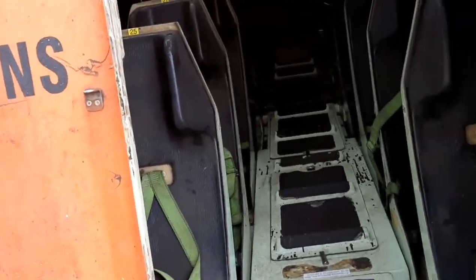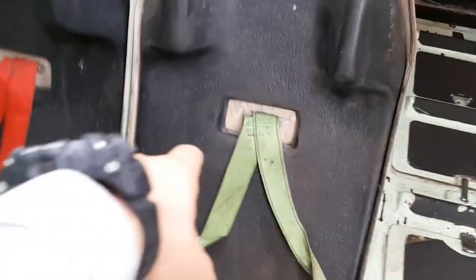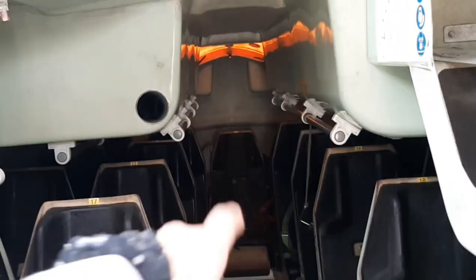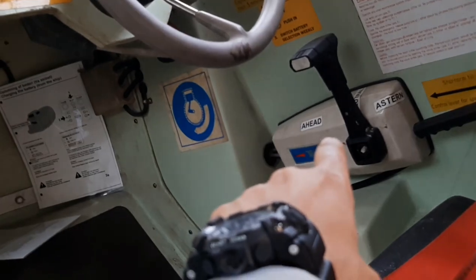I am very scared of this lifeboat and I never want to launch it. Let me take you inside and show you what's inside. Seats are numbered — you just sit down and put the straps on. There are seating arrangements, launching procedures, and engine controls. You may have seen a similar lifeboat in the movie Captain Phillips — that was the same ship that was hijacked by Somali pirates.